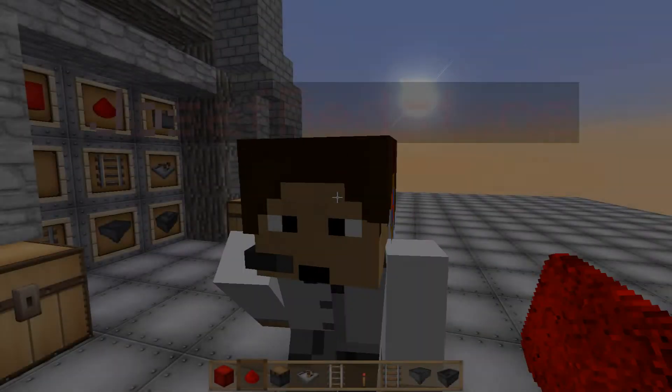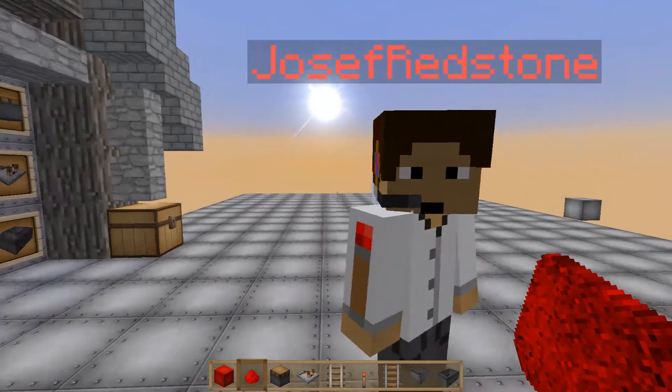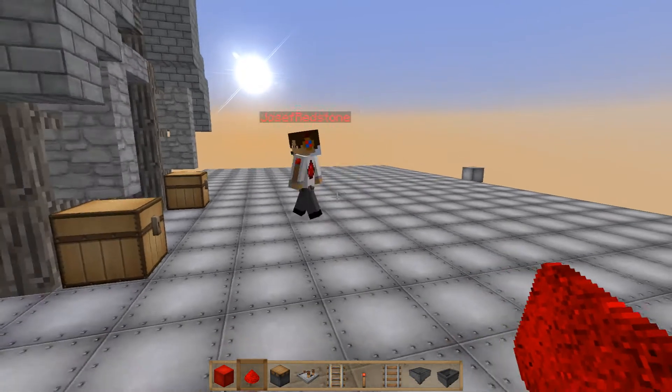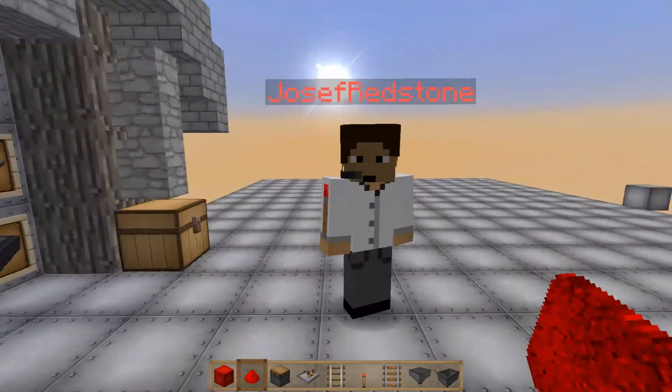We have another video for you - it's a redstone video and it's a melon slash pumpkin farm. It works off budding pistons and it's fully automatic. Even your little hopper does the magical collecting for you. Just like you saw in the intro - it's a more simple redstone build, really.